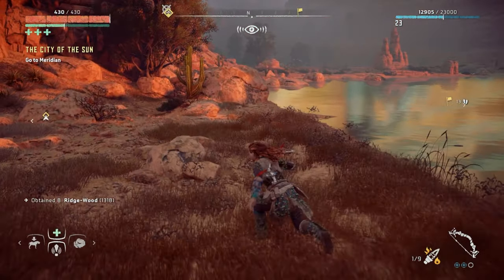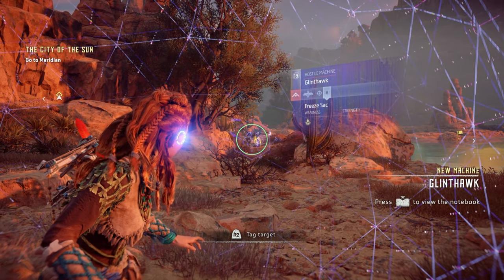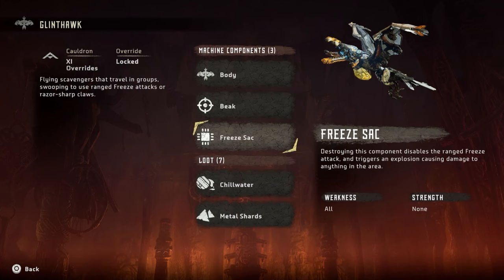I want to have a fight - what the hell is that? Okay, a glinthawk! Flying scavengers that travel in groups, swooping to use ranged freeze attacks or razor sharp claws. They're weak to fire. The body beak is weak to tear, and freeze sacks are apparently weak to all.